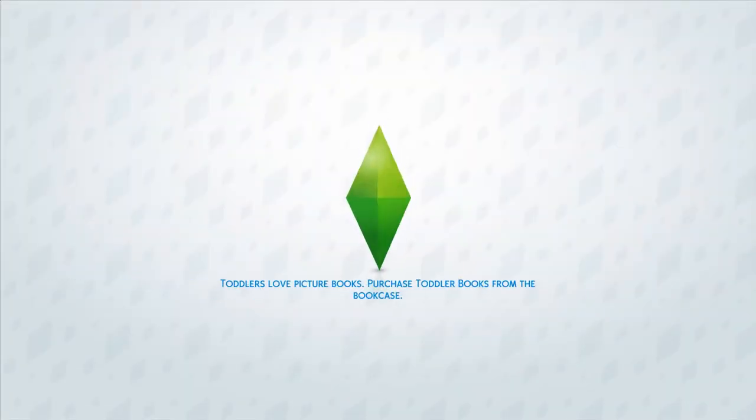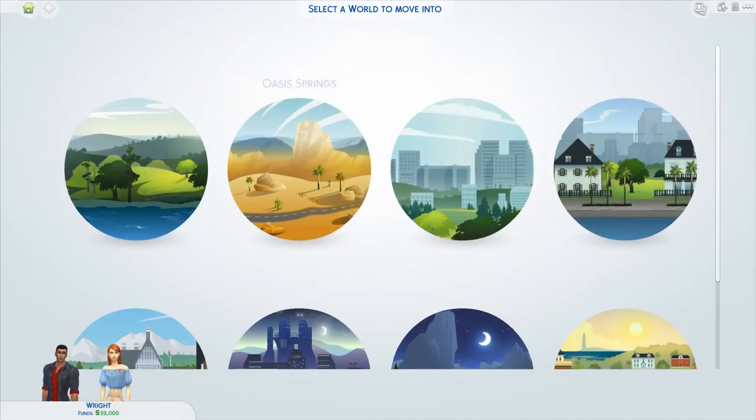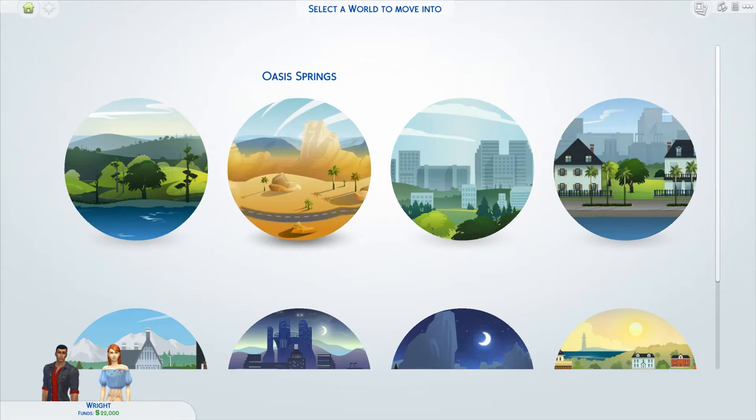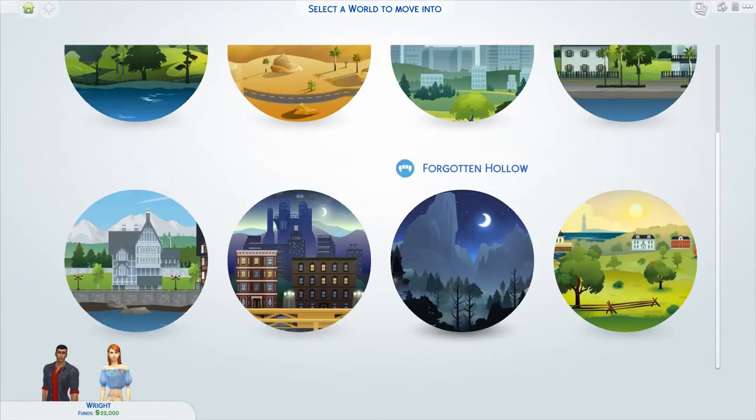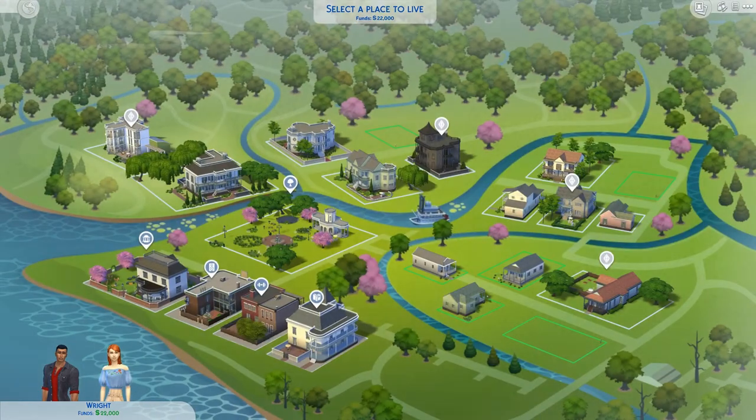Hi guys, so today I'm going to be doing another video — Season 1, Episode 2. In this series I'm going to be building the house for the Right family. So let's get into it. First of all I'm going to select a season; I think I'm going to choose spring. And where should we live? Willow Creek or New Crest? I think maybe we should go to Willow Creek and go for maybe this lot, 30 by 20.